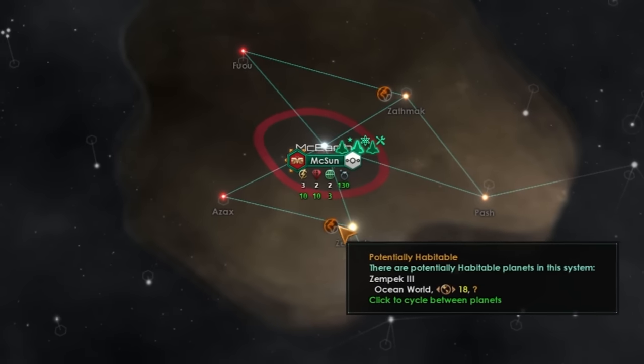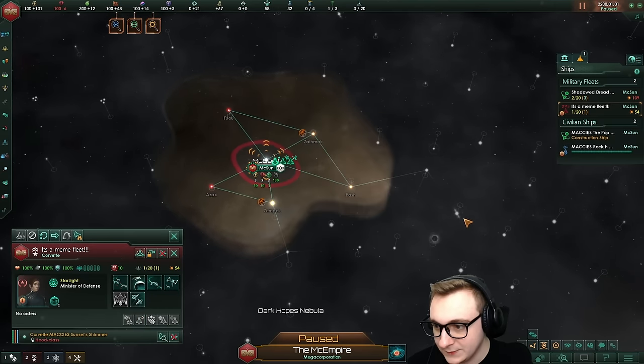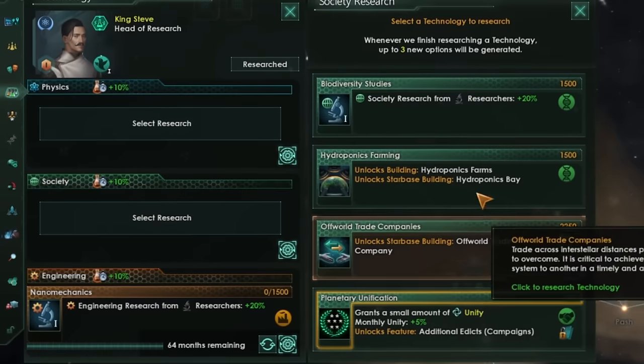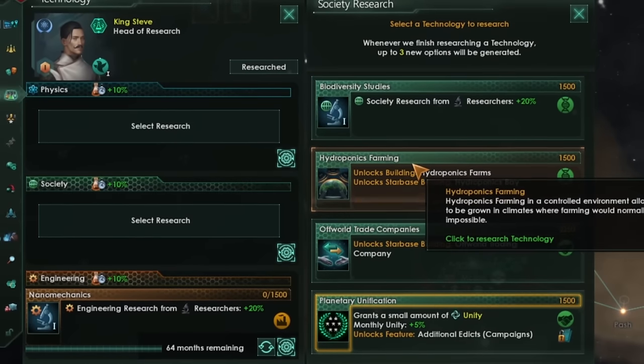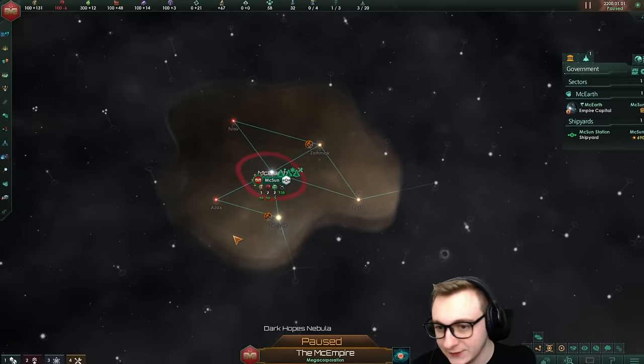We're going to survey the biggest world — size 18 — and we're going to use one ship from our military here to go and explore so we can see what else is out there. We're going to grab any tech that we can, but we'll get hydroponic farms. We can grow McDonald's in space — why would we not want to do that? And we'll grab some better shields.